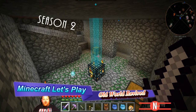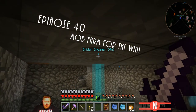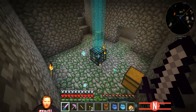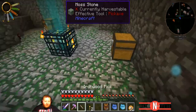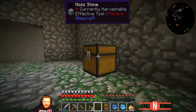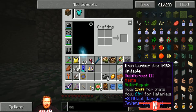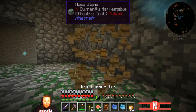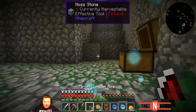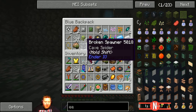Hi all and welcome back to our Minecraft let's play 'Old World Revived'. I've just been out looking for nodes and I came across one of my old spider spawner dungeon types. I went in and realized what the heck - they're just back. I don't know why but apparently they spawn - broken broken spider spawner cave spiders.